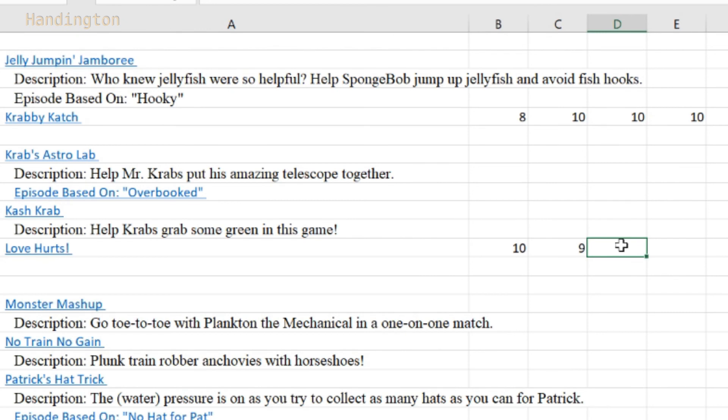I would actually recommend this as just a SpongeBob-themed Flash game. It has charm to it and it was enjoyable to play. You press and hold right the entire time, basically, then press space to attack him. There's no reason to stop pressing right. I like it — I think it's just a fun game. I hope this series is still fun and enjoyable to you. If you like what I do, don't be shy to give a thumbs up. Have a pleasant day, everyone. This is Handington, signing off. Bye!